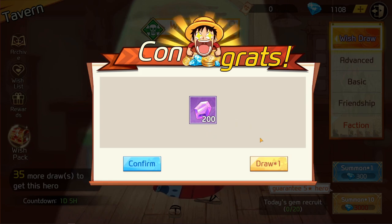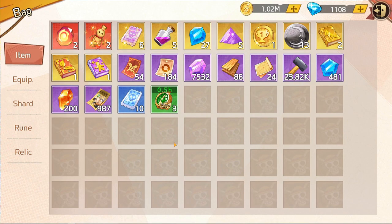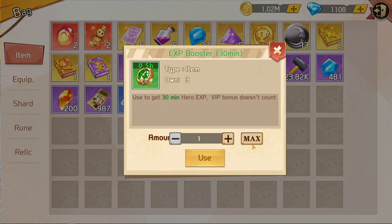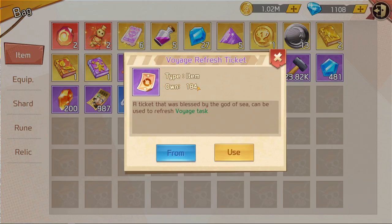Everything seems to be on this banner — that's why every 10 draws you get a five-star, then the 70 and 100 guarantees. The banner also shows you how many draws you have left to get the unit you selected. In your inventory bag you can see everything you have. For items like XP boosts, hit Max and use them to get 30 minutes of hero XP. I have 184 voyage refresh tickets — you can use these to keep refreshing until the items you want appear, like golden tokens for certain voyages. I'm saving mine for when I really want to go hard on dispatches.